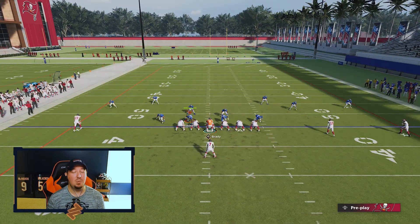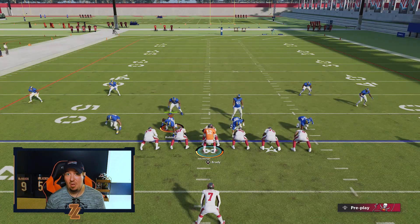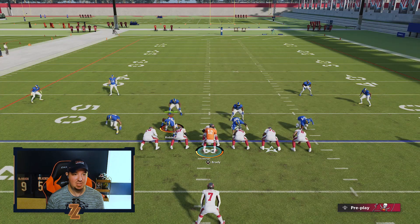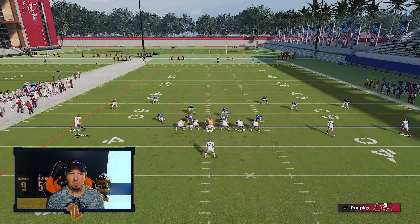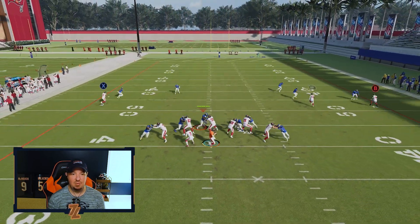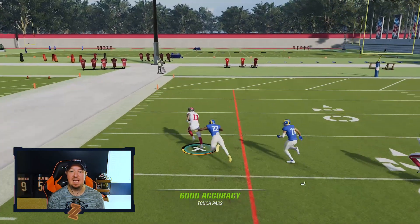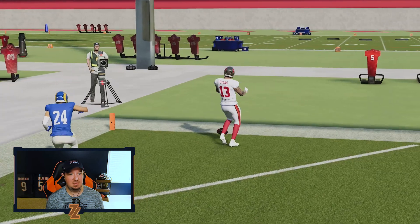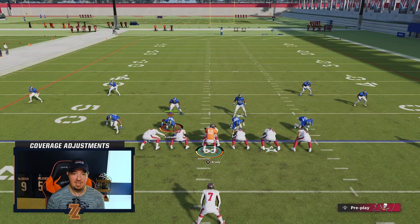However, double moves are really, really good when you start to get people that like to shade inside, outside, or not at all. So let's go ahead and play inside shade. And what you'll notice with this is that because this is a double move that goes inside first, you are gonna have an opportunity to fry them over the top. So if you ever see an inside leverage with this particular route, you can go ahead and let it rip. It's gonna beat the inside shade fairly consistently.